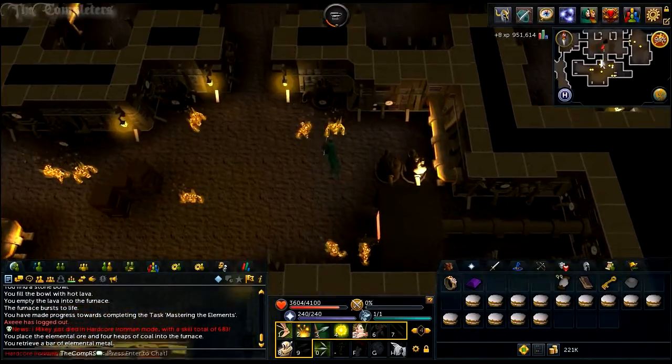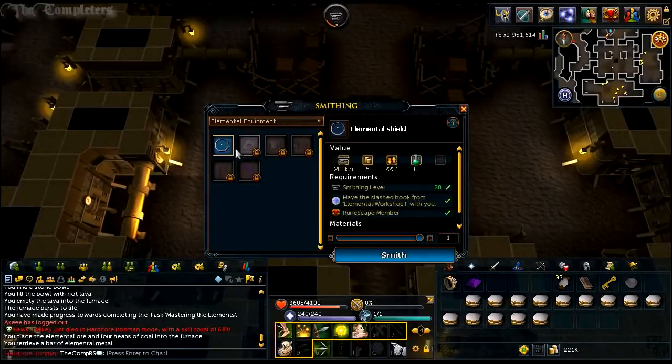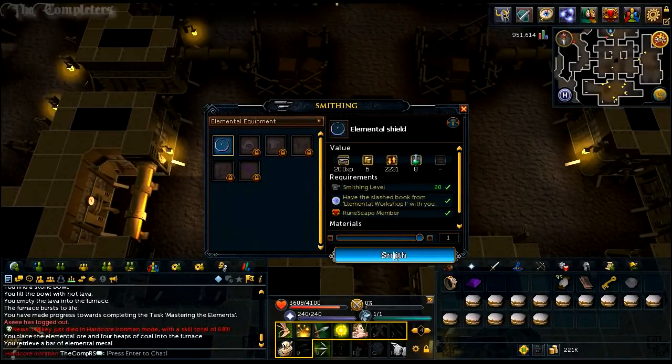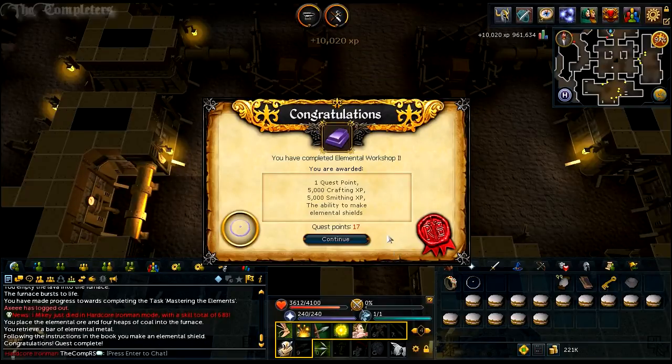With the bar in hand, head into the centre of the room — literally where you just came down — and use one of these workbenches to simply make an elemental shield. And upon doing so, that is it.